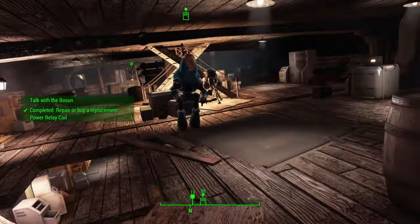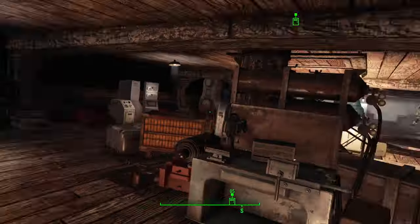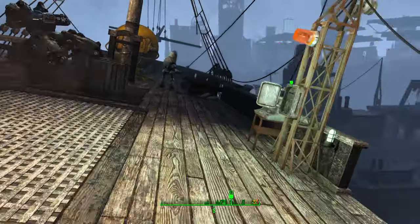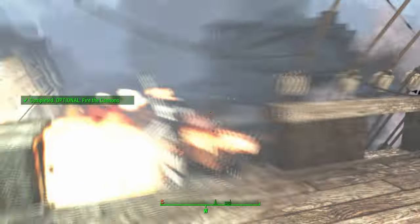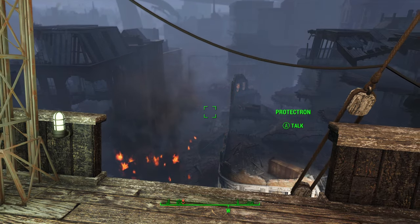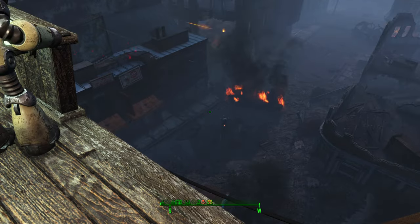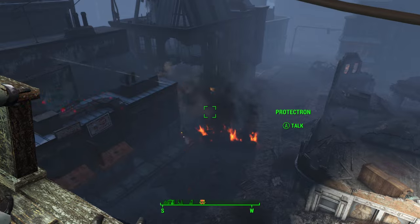Speak to Bosnan again and select 'You're Welcome.' Now go back up to the deck using the stairs. Once on the deck, you'll notice a fight has broken out. Fire the cannons by activating the circuit breaker. After that, you'll need to speak to the navigator, but that won't happen until all the scavengers have been taken care of — so you may need to go down yourself and deal with them.